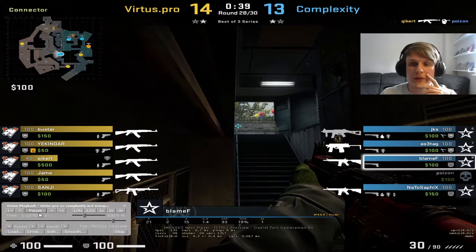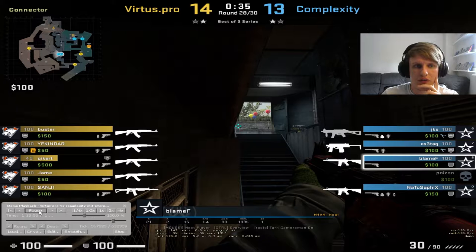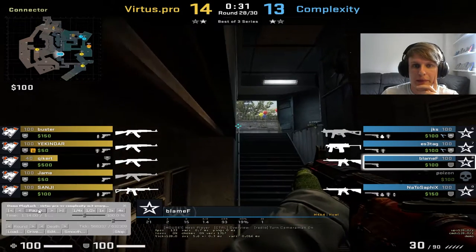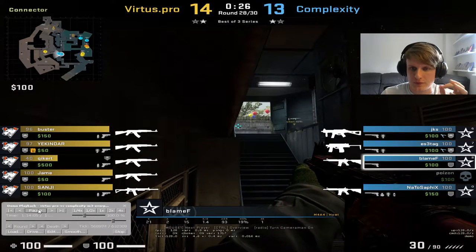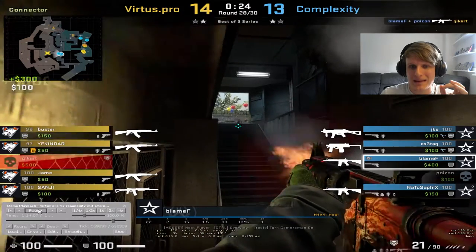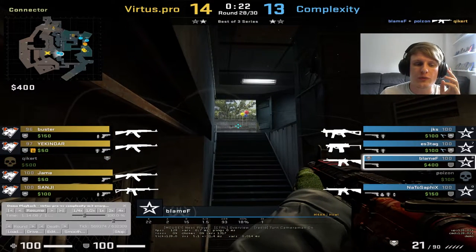Next we jump to Blamef — this is where the next key kill is going to come in. Virtus Pro are starting to group up back towards Monster, ready for the hit. Kicker is going to look for a backstab through connector. This is a really key kill that Blamef is about to get. There it is. The reason this is such a key kill is because Complexity can now, with some degree of confidence, know that there's no backstab coming.